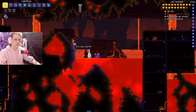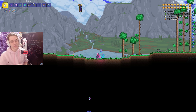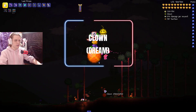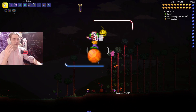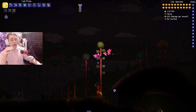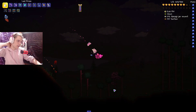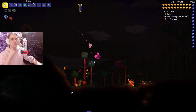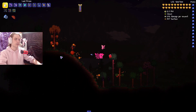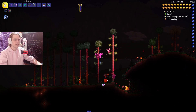Now in hardmode, the first enemy is the Clown — formerly the most annoying enemy in the game. Its bombs did too much damage and would destroy tiles, though that was eventually fixed. It only has a 1 out of 5 spawn rate and spawns during hardmode Blood Moons, so you'll see it occasionally. Still a very dangerous enemy even in endgame.